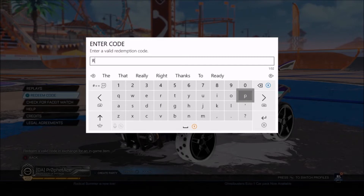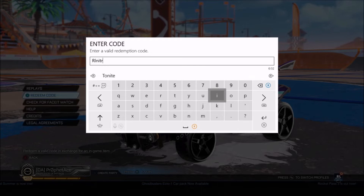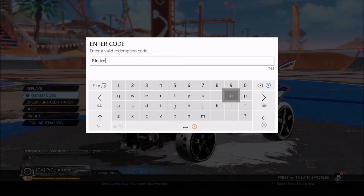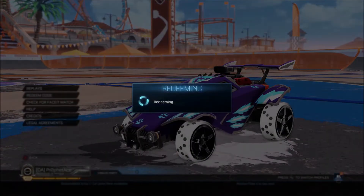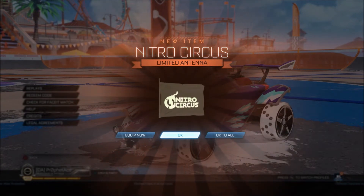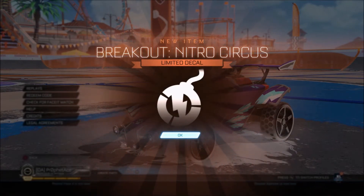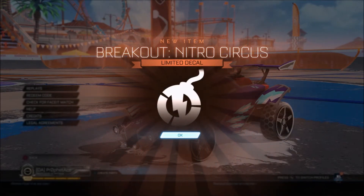The first one is RL Nitro, if you haven't gotten that already. So we get a Nitro Circus antenna and a Nitro Circus decal for the Breakout.